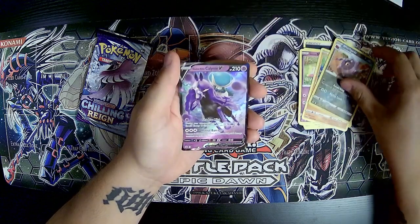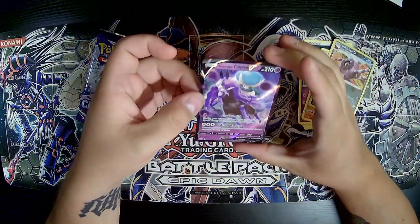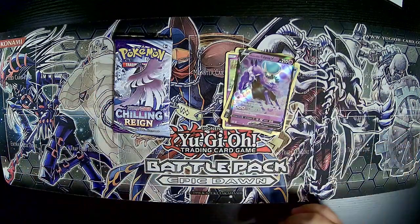And finally, we got a Calyrex! Let's go — nice pull! And that's how you do the pack trick for Chilling Reign. Like and subscribe for more content like this.